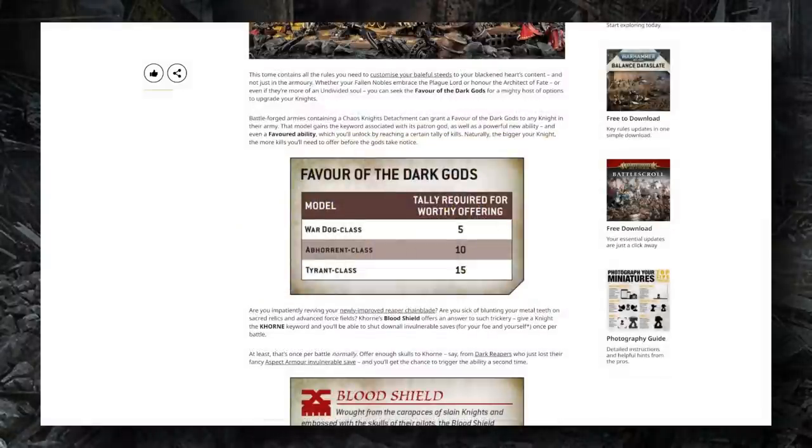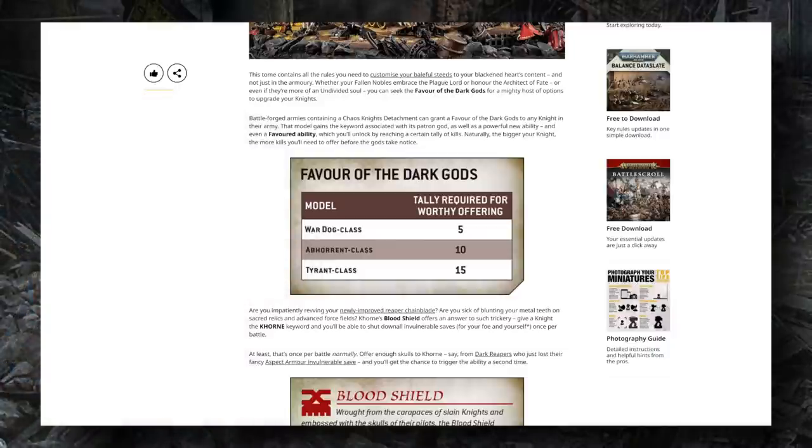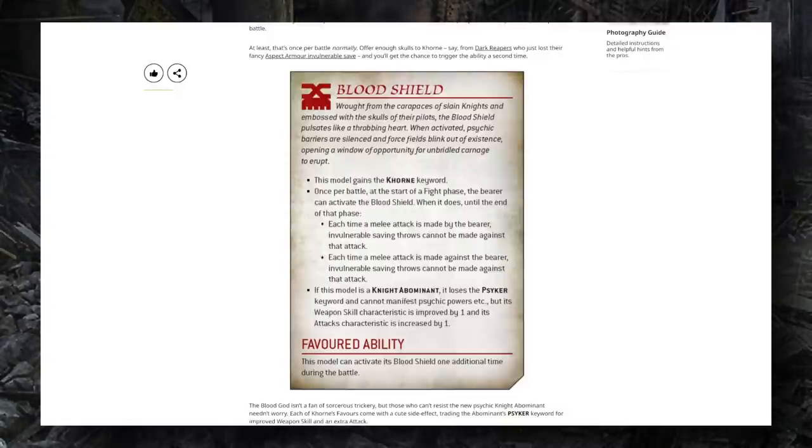With this new Favored ability mechanic, each Chaos Knight that scores a requisite number of kills unlocks a second tier of their Favor of the Dark Gods ability. For War Dogs it's five models killed, for Aberrants it's ten, and for Tyrants — the big Castellan-equivalent knights — it's also specified. The Blood Shield ability, for example, is the spiritual successor to the Cornate Targeting System from the previous codex that allowed models to ignore invulnerable saves, and essentially does a similar thing: removing invulnerable saves from both the targets of the knight's melee attacks and from the knight itself until the end of a fight phase.